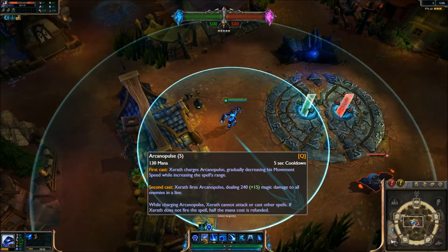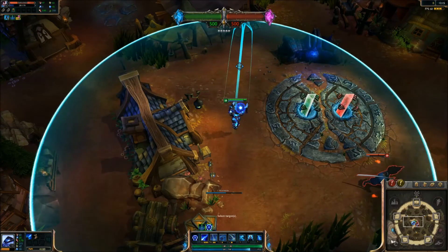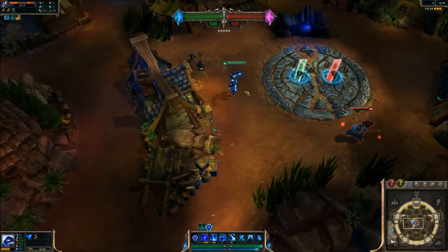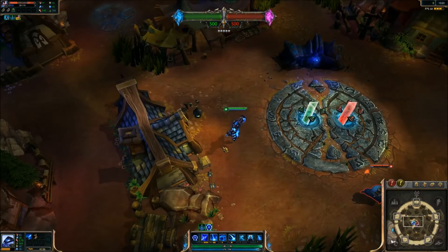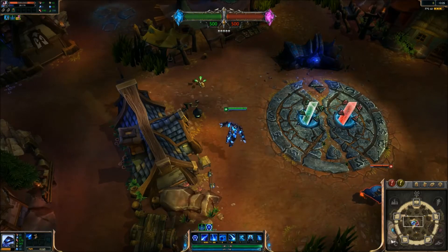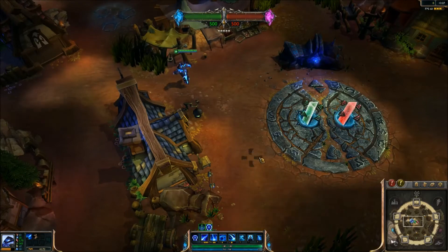You can see the minimum range and maximum range of the spell. Let me show you — the spell costs 130 mana. I'll click it but not shoot it. See, I got some mana back. Now I want to show you the movement speed reduction of Arcanopulse.